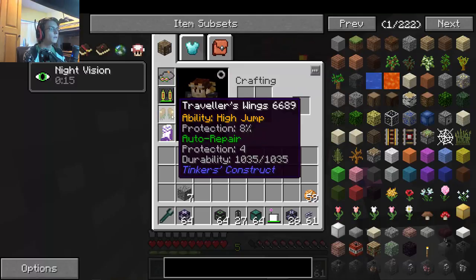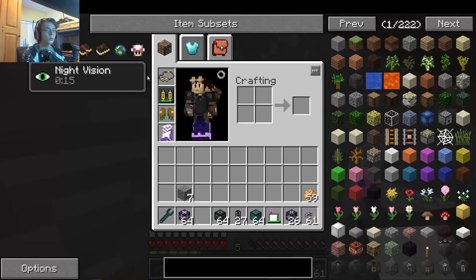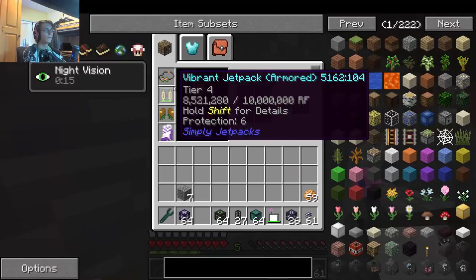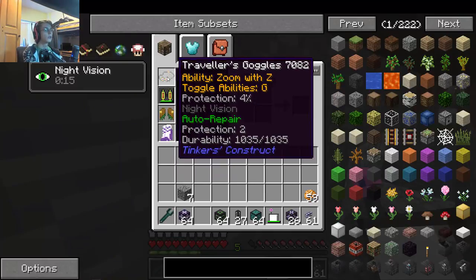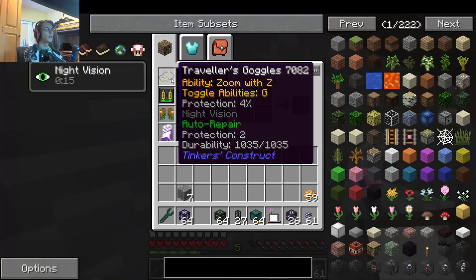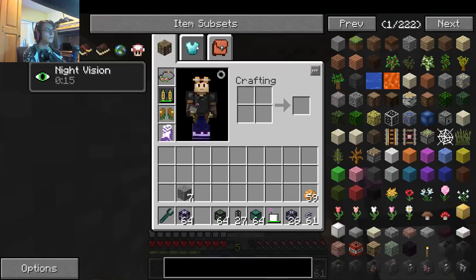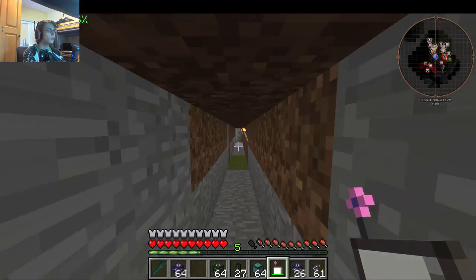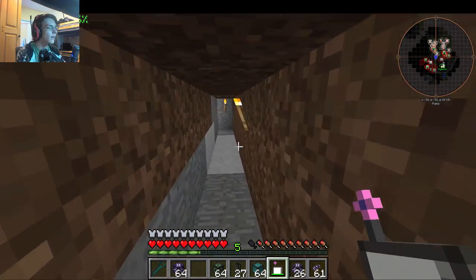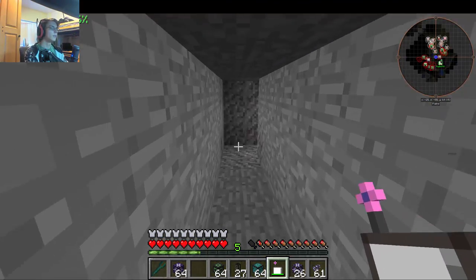Tinker's has a lot of cool things I didn't realize was in there before Nadir showed it to me. There's the traveler's goggles, the traveler's wings. These goggles have night vision and a zoom ability. And there's this glove where you throw a ton of redstone on it to have haste and mine quickly — it's pretty great.